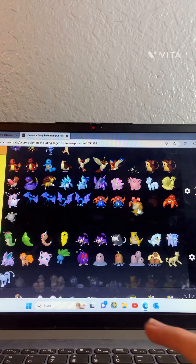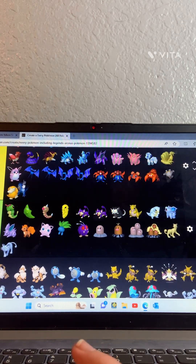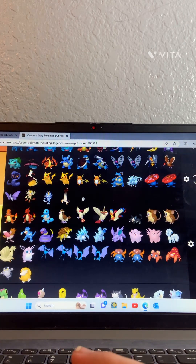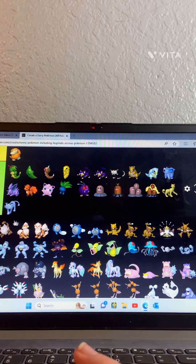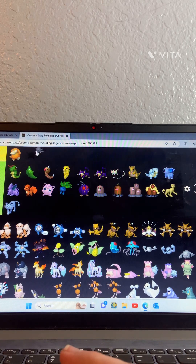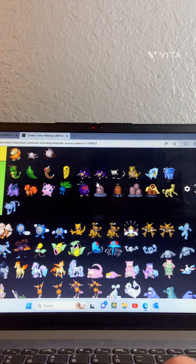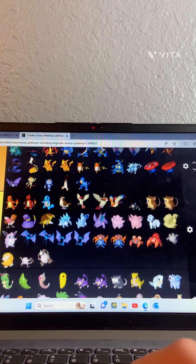Psyduck — Psyduck's not good, I think we can all agree on that. Golduck is way better so I'm gonna put him at B tier. Mankey — will go at C tier. The evolved version — also stays at C. Okay.